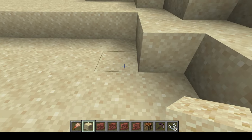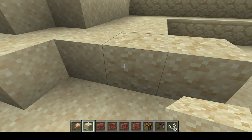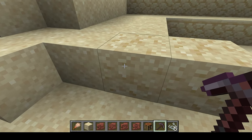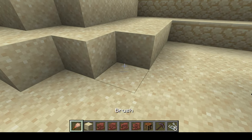You have to inspect each block individually to actually see which is the suspicious sand. Also, it's very easy to destroy — say you're mining with a shovel. As you can see, in one hit it breaks, and it uses the glass sound.